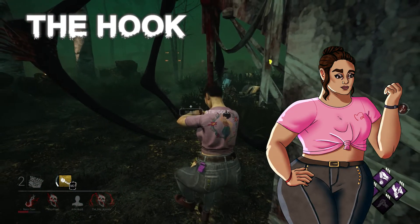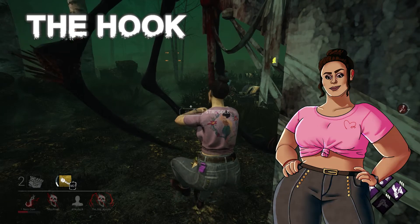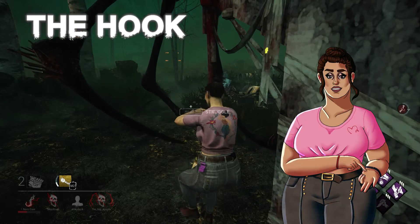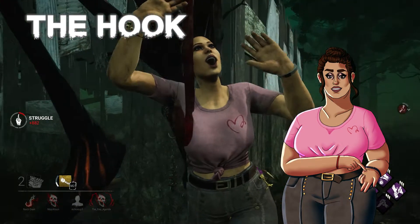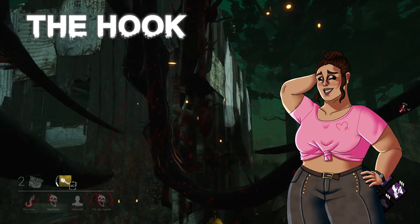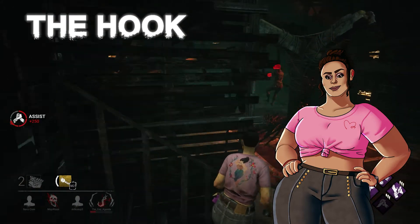On the second hook phase, you must mash the spacebar to stay alive. If you are not saved, or you are hooked one more time, the third hook phase begins, which is death. You have been sacrificed and failed to escape the trial. Because of these hook phases, it is important that you save your teammates before they are sacrificed.